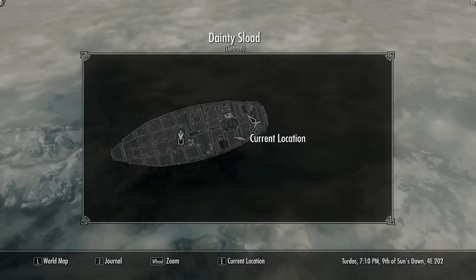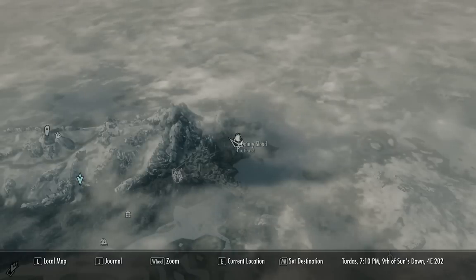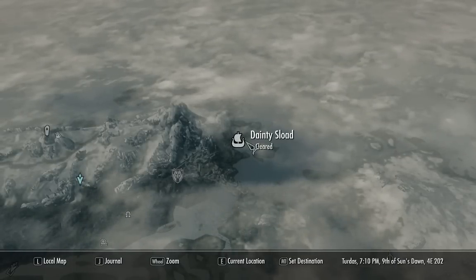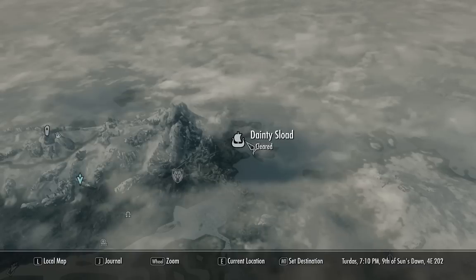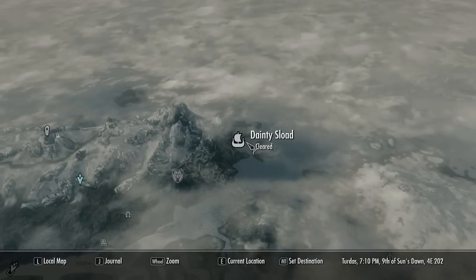This is kind of where we are on the local map. The local map's kind of hard to read because there's multiple levels to the ship. But hopefully that helps to some degree. You can check the video for Dainty Sload — that kind of gives a better overview of the fight on the way to the ship itself.